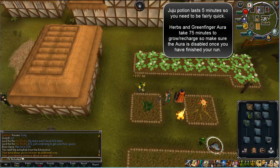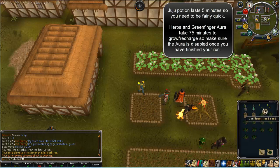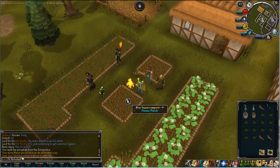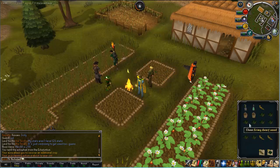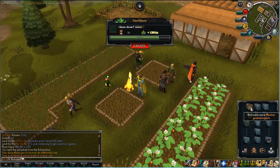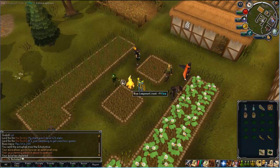The aura lasts for 30 minutes and recharges every 1 hour 15 minutes, which is pretty good because obviously the herbs take 1 hour 15 minutes to grow, so it should recharge just in time. Make sure you take the aura off straight after finishing the run.